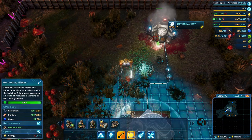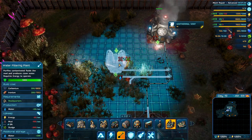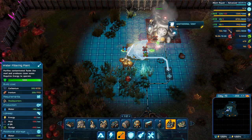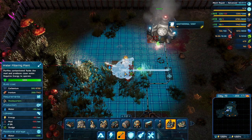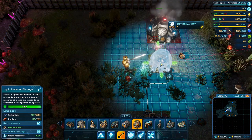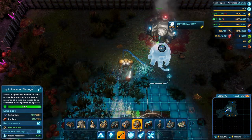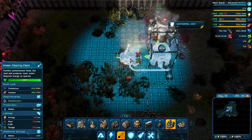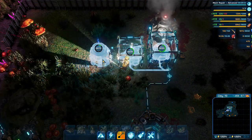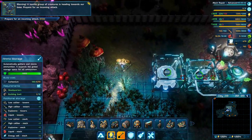First we need a water filtering plant, so we'll build that here. I want a liquid material storage first - let's put that down. Then we can put a water filtering plant here and another liquid material storage. But now - a hostile group of creatures is heading towards our base; prepare for an incoming attack.